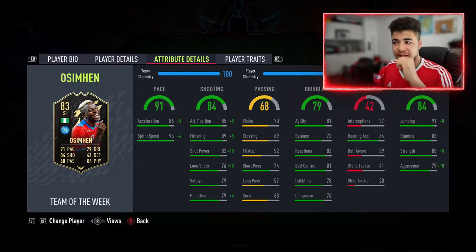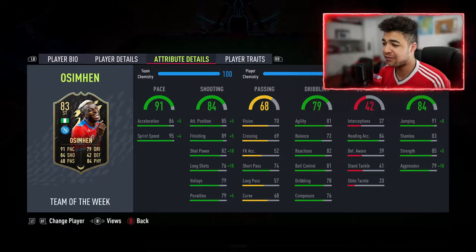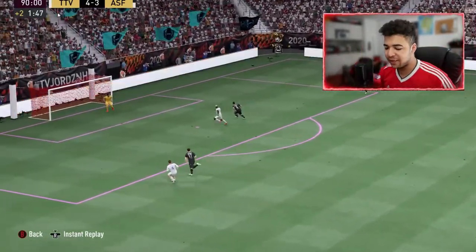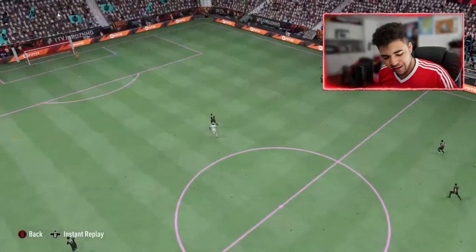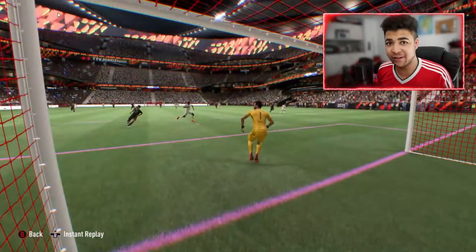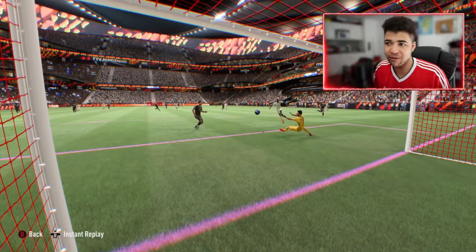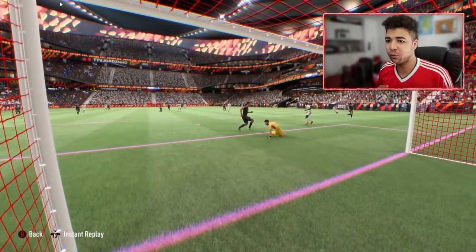His vision isn't great. His agility and balance could be higher — agility is 81, balance is 72. But for the type of player he is, he's more of a target man rather than a Mertens-type who wiggles in to find space. You pass the ball to him and he finishes. He's not one of these players you try to dribble around other players with. I play him up front in a 4-2-3-1.